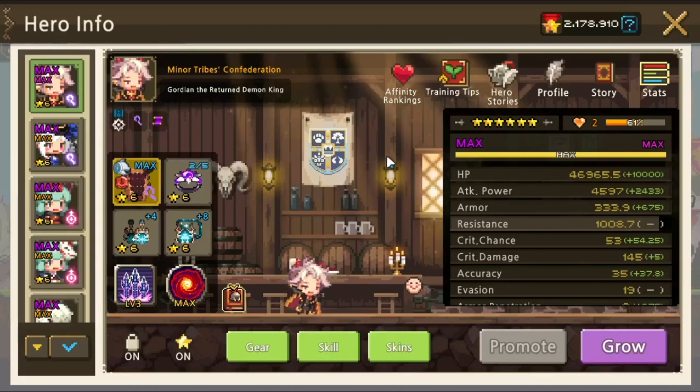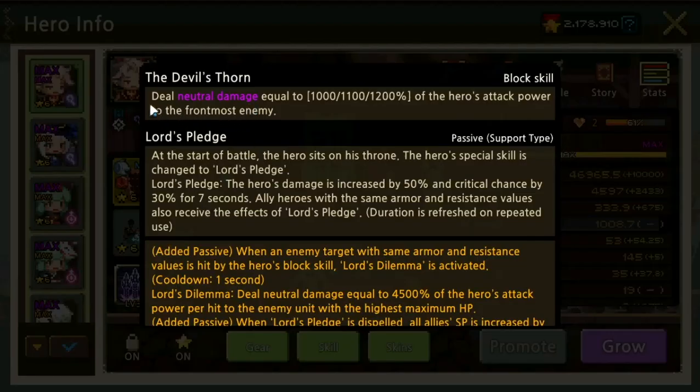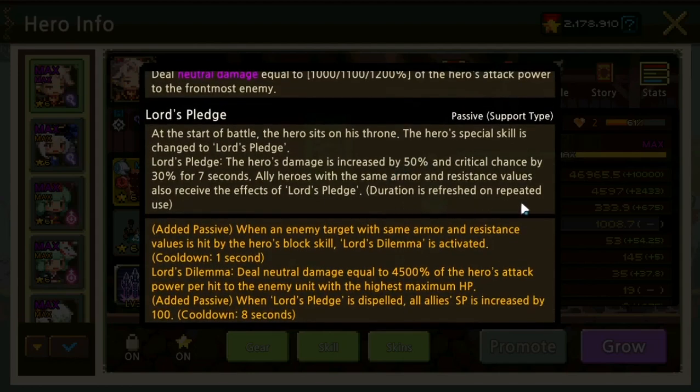Hello everyone, welcome back to the channel. Today I want to talk about Gordian, the Return Demon King. For the passive, when using the block, deal neutral damage to the frontmost enemy. At the start of battle, the hero sits on his throne and the hero's special skill is changed to Large Pledge. Large Pledge increases the hero's damage by 50% and critical chance by 30% for seven seconds. Ally heroes with the same armor and resistance values also receive the effects of Large Pledge, and the duration is refreshed on repeated use.